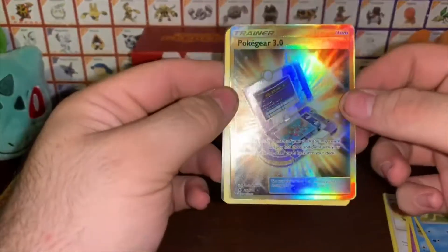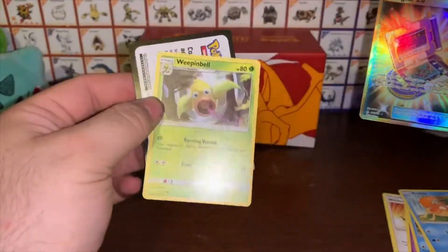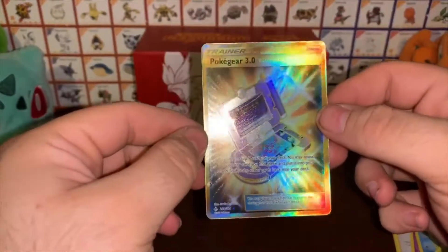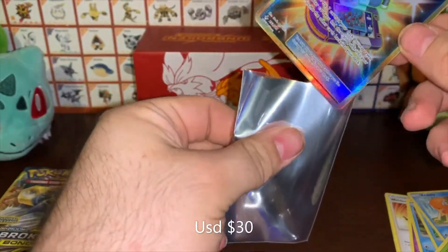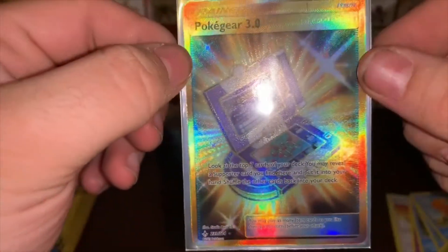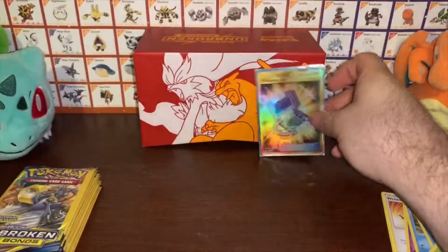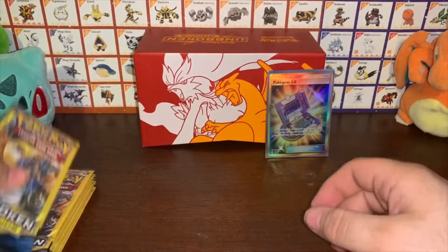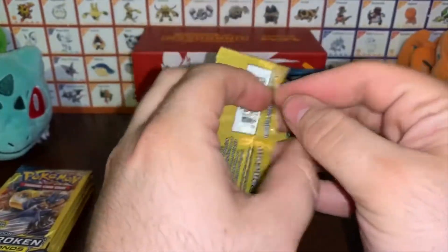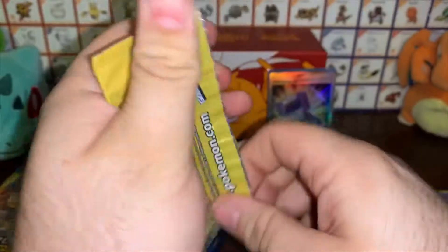Poké Gear 3.0 gold card — now that is nice — and a Weepinbell. We're gonna take our card sleeves from our elite trainer box and go ahead and sleeve that one up right there. That is a nice pull for a dollar store pack. Let's see if we can keep it up and get some more good stuff out of these Unbroken Bonds dollar store packs.